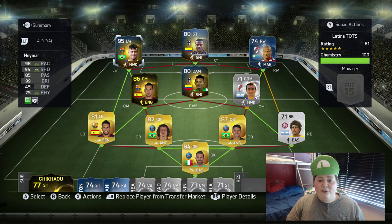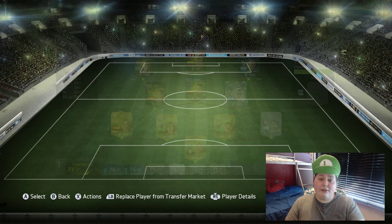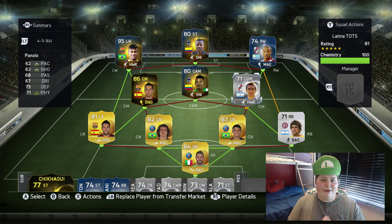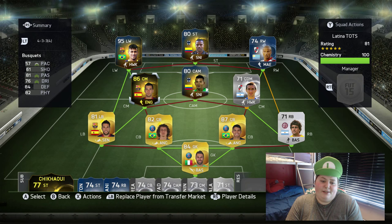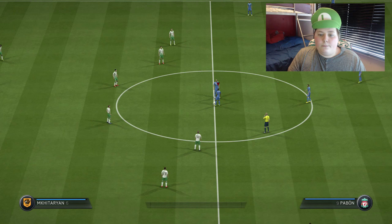I've used this silver right center-mid before and he has a rocket — he's only got 62 shooting but in-game he's got something like 75 long shots and 85 shot power, so he's got crazy long shots. I've got Busquets there because I needed a more solid CDM for the two center-mid roles, both with decent defensive stats. Cordona's at CAM. Anyway, let's stop rambling and get into a game.